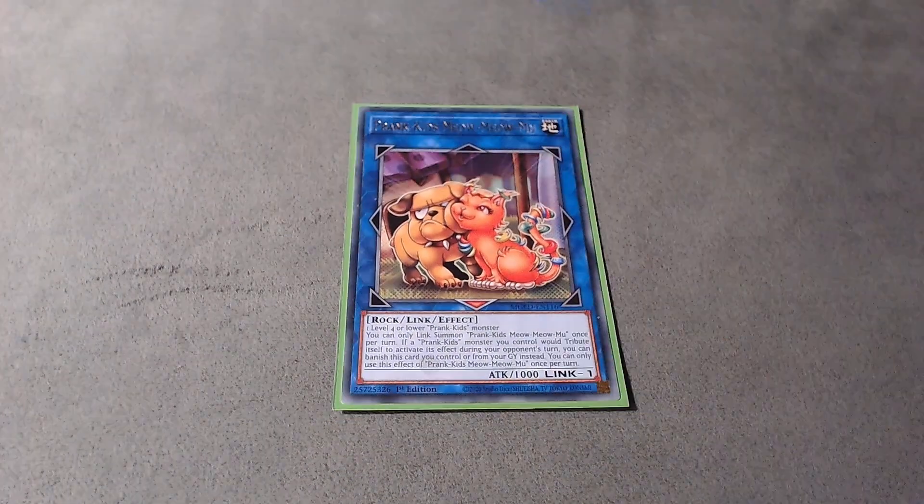For the extra deck I play one Meow Meow Moo. This card is absolutely crazy even if it had no effect, because it allows you to just normal summon a Prankids monster and then link it off, and then the Prankids monster will special summon another one from the deck. You pretty much start every single combo with this card. It also has a really nice effect — on the opponent's turn if you would tribute a Prankids monster to activate an effect, you can just banish this card from the graveyard instead.